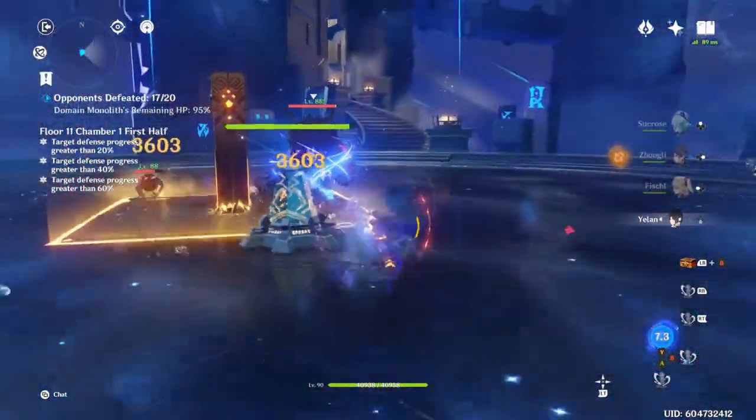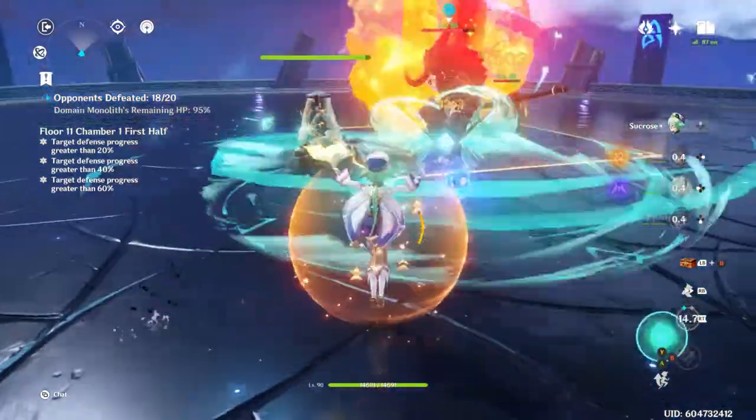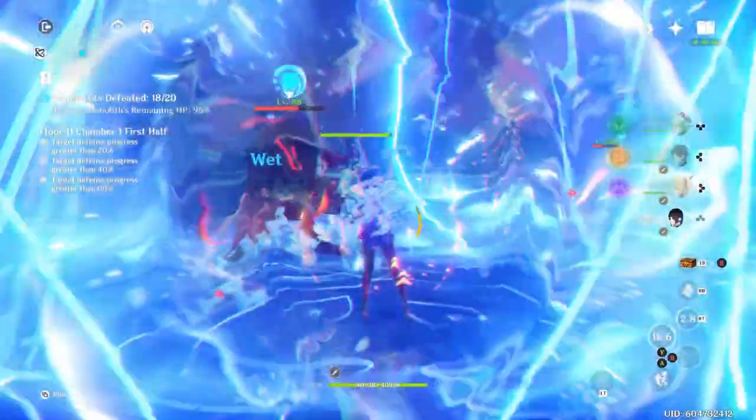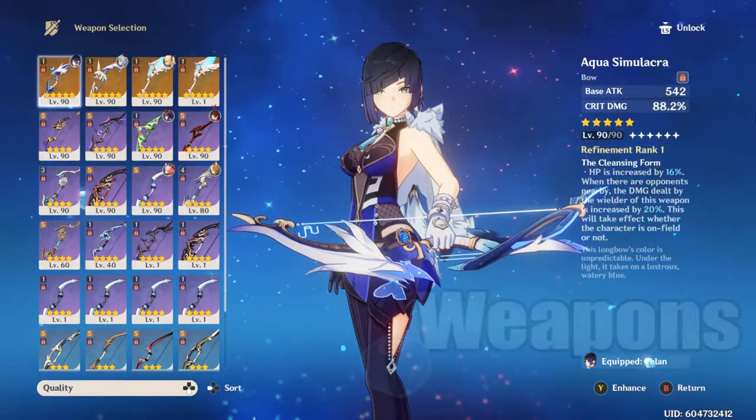There are also a couple other ways to buff her damage by decreasing defense, such as using Razor's Constellation 4, or using Lisa's Ultimate. You can also use Raiden Shogun for her passive to boost elemental burst damage.